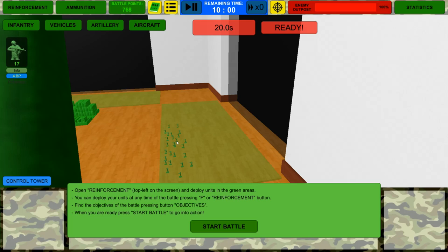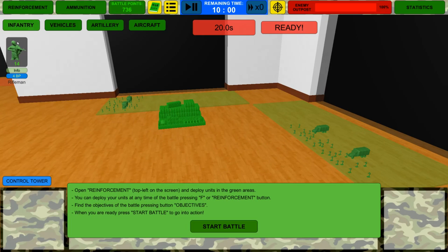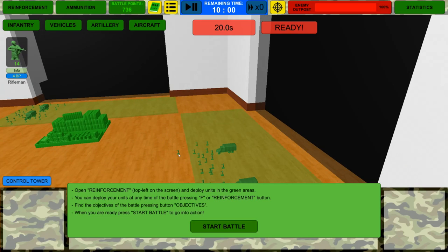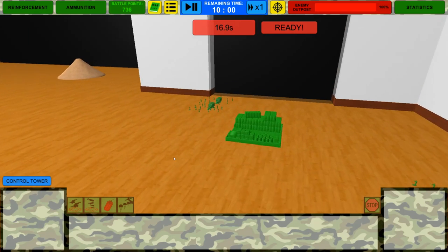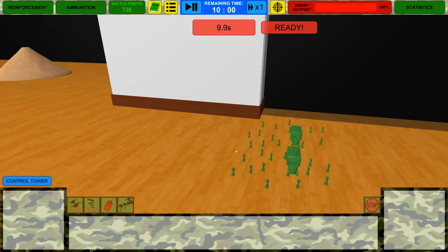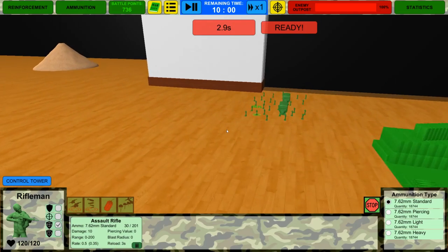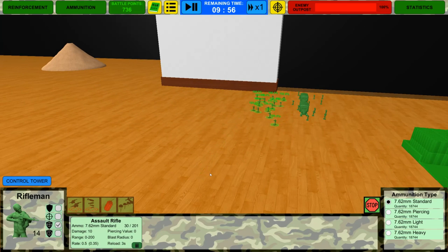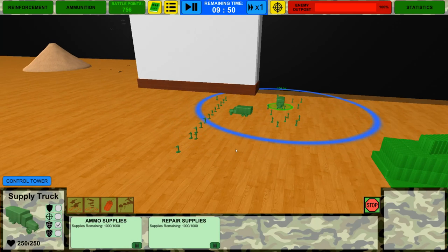With any infantry unit, you're going to want the supply trucks because they heal with a healing radius around them. Spreading out the units will be a smart idea — we'll put another line of defenses here. We still got lots of battle points. And another two supply trucks here. I think I might keep the rest in reinforcements — we only have 14. Actually, we hit the unit limit on the battlefield, so let's hit start battle. We're pretty much ready to go — I don't have to really control anything, but you can manually control each unit as well.